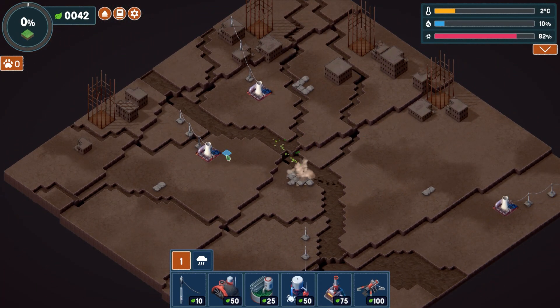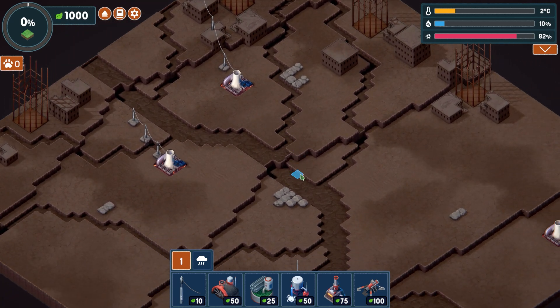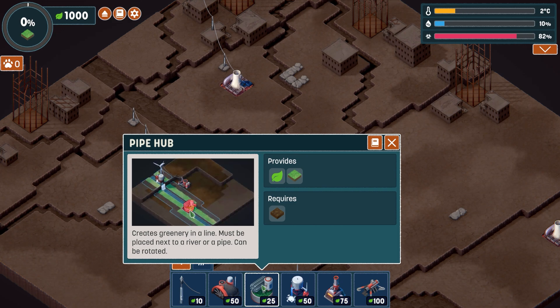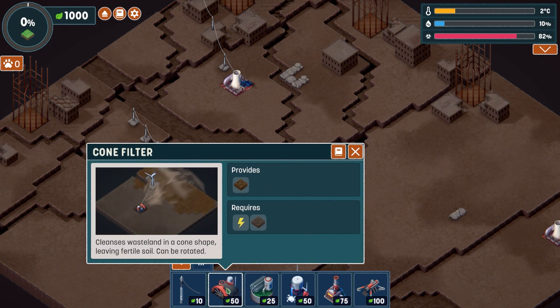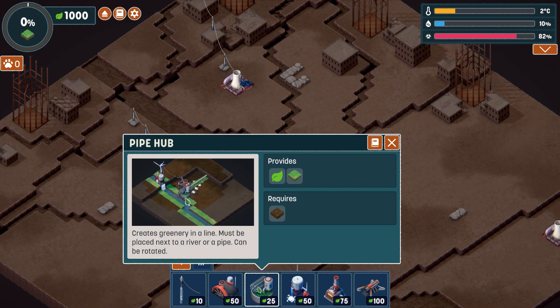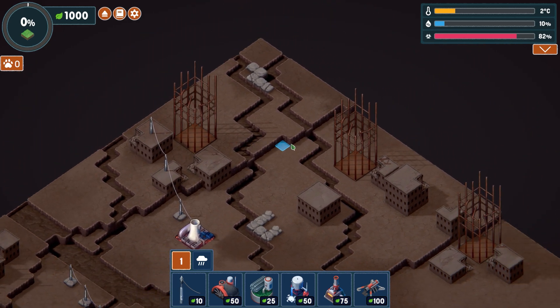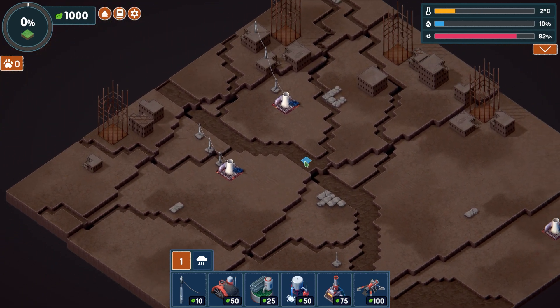We've already been positioned in an area where there's some rocks and some geothermal plants, and I'm seeing a new type of machine. We've got the cone filter, which we have seen previously — that's new to this expansion of the game. We've also got a pipe hub, which creates greenery in line and must be placed next to a river or a pipe. I'm guessing these are the old superstructures, like skyscrapers, and I think that's the place where you build bamboo.